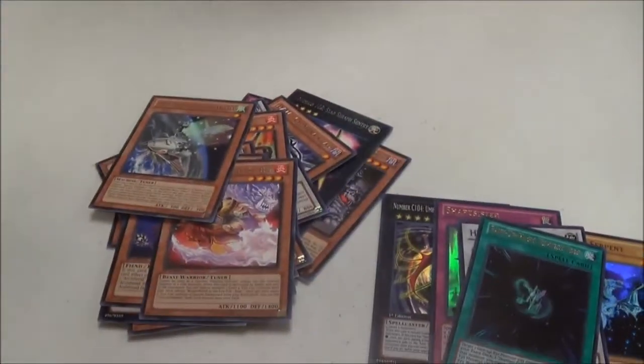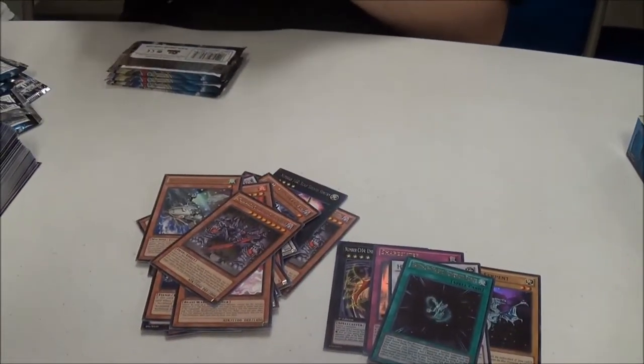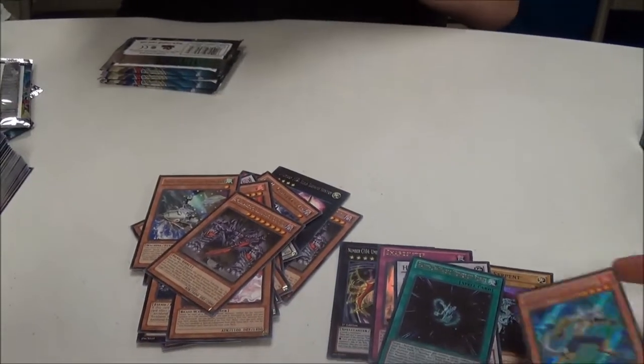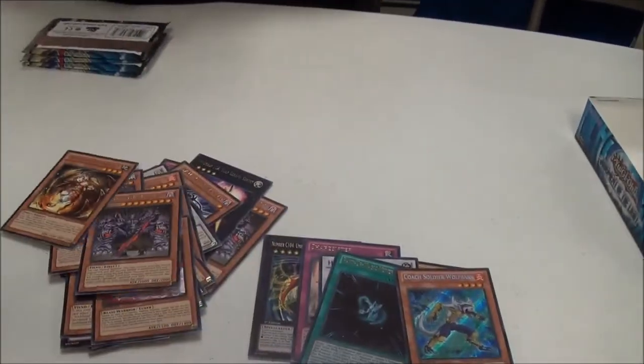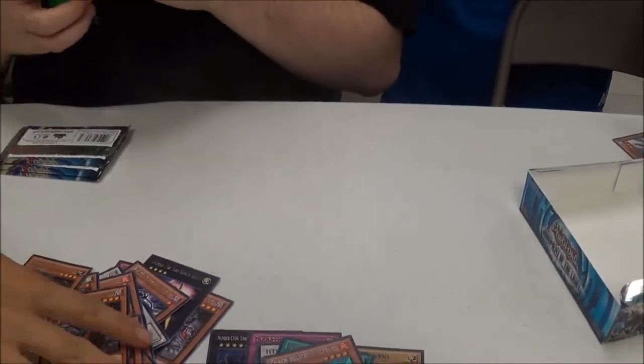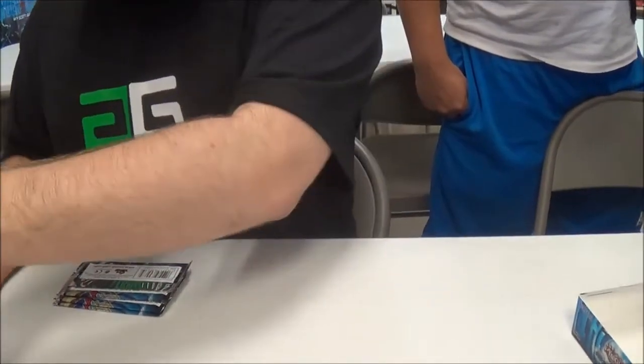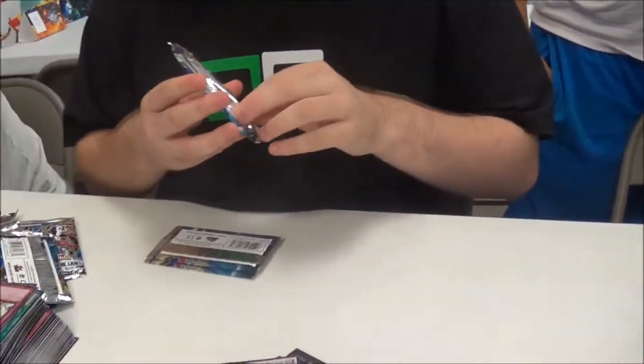That's the third Wolf Bark I've pulled. Got another Archfiend Emperor — that's the new Archfiend support. Remember the Archfiend chest? Got another trap trick. Hold on — Mecha Phantom Beasts! I want the Penguin so bad. Got the second one — no wait, which one is it? It's the advanced one from the treasure.